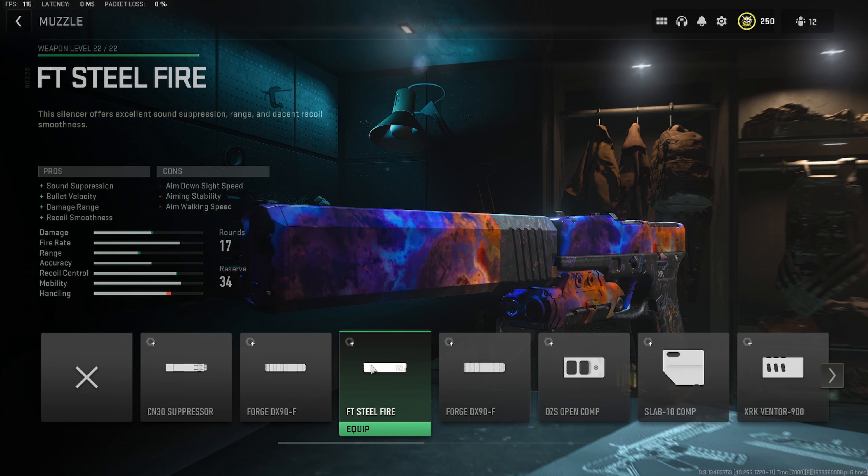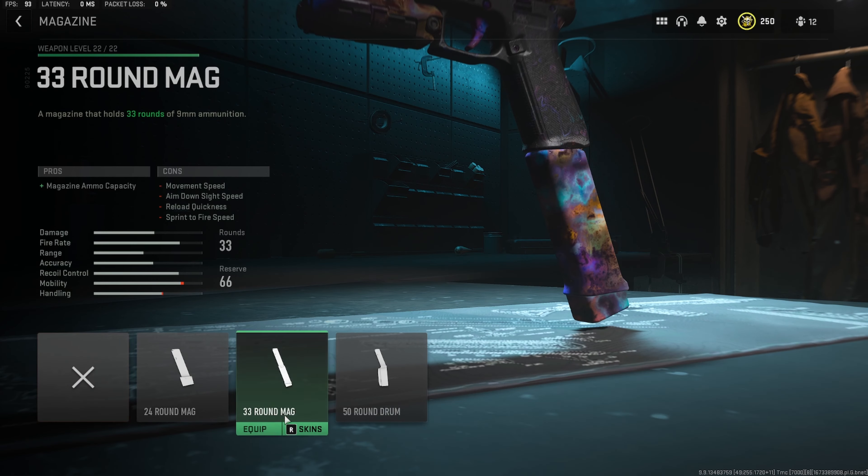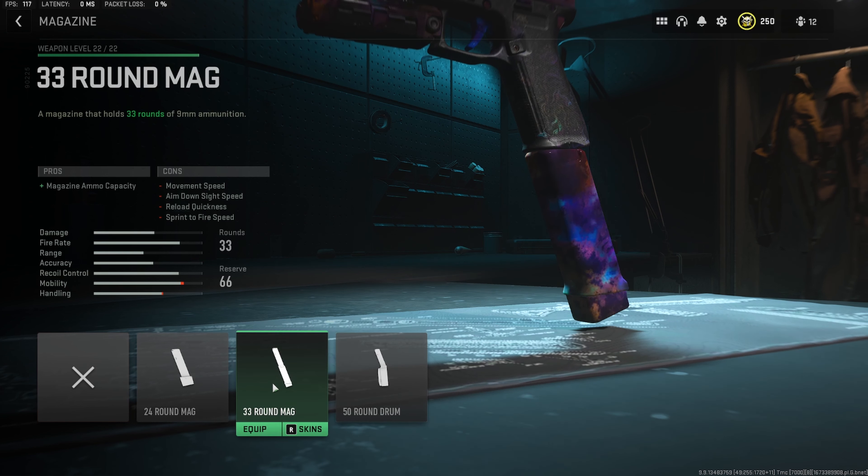For the last attachment before tuning, we want to throw in a magazine. I like the 33-round mag personally — the 50-round mag is not a terrible option, but since these things already have very slow movement speed, with the 50-round mag we're literally going to be moving at the speed of an LMG. I tried the 50-round and it felt even slower than my RPK. I stick to the 33 for that extra movement speed, and we'll still be able to take out two, maybe three enemies with a decently fast reload time.